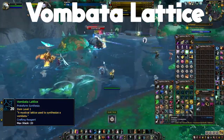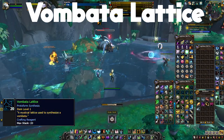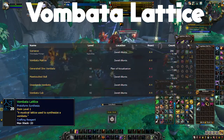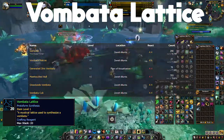First, let's go over how to get the Vombata lattice. To get it, you're going to want to kill any of the Vombata mobs in Zereth Mortis. Serranos, the Vombata rare, has a 3% chance to drop it, and all other Vombatas in Zereth Mortis have a 1% chance to drop it.